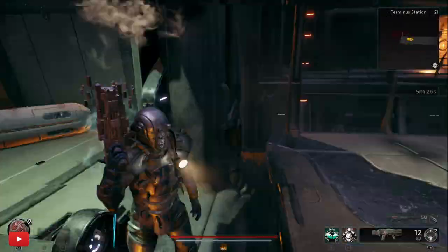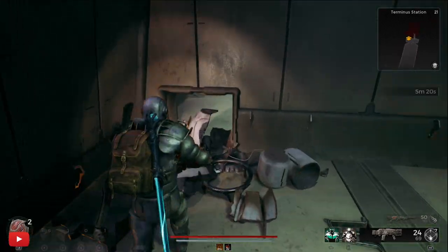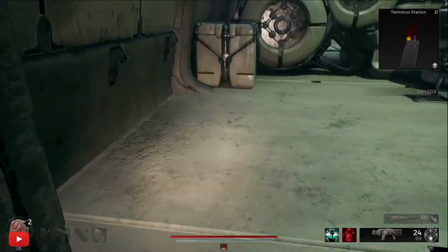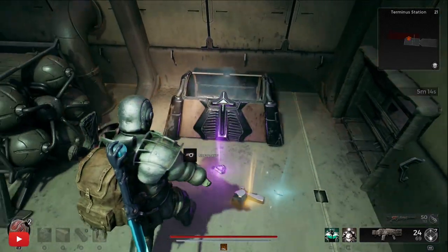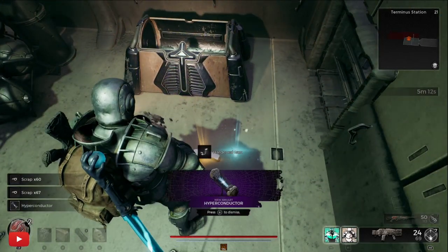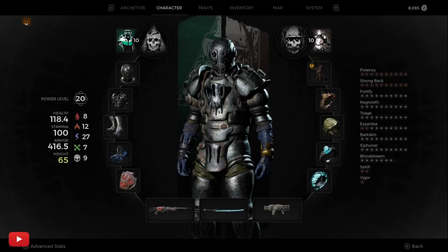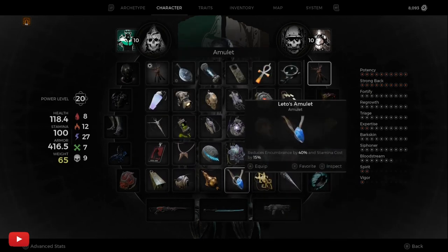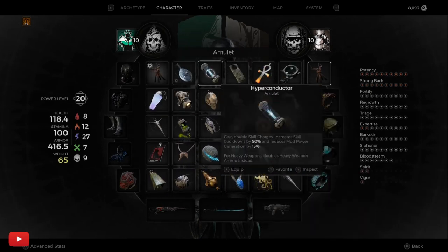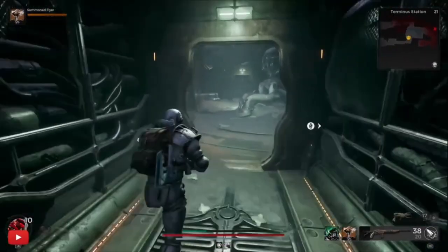Once you get to this part, you can see there's a chest through there. I've run past it about 40 times myself — there's the chest, you just shoot the lock, open it up, and there's your Hyper Conductor. Very easy to get, very easy to miss — I've missed it no joke six or seven times. It's a nice little amulet as it gives you two of your skills, but then it decreases by 50 percent, so there are pros and cons.